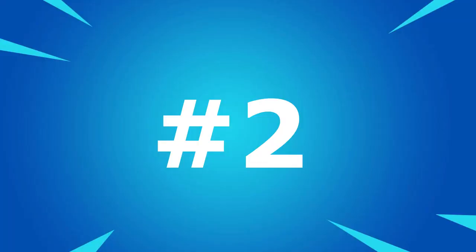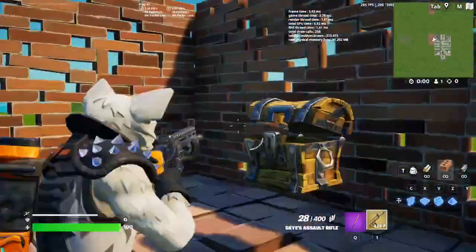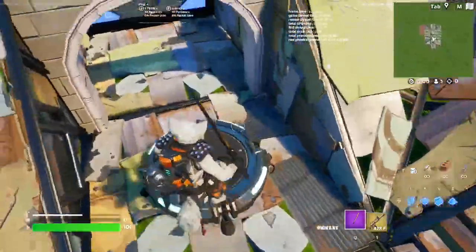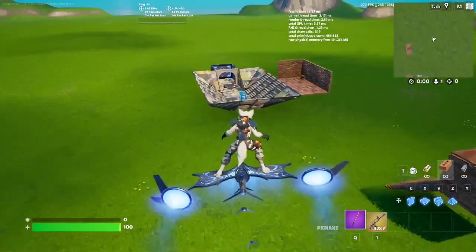Coming in at our number 2 spot, we have this combo with the Ohm's Perch and the Nanotech Blade. Here is the in-game. And guys, when you glide with this one it really makes you feel like the main character — watch. That back bling is sick.